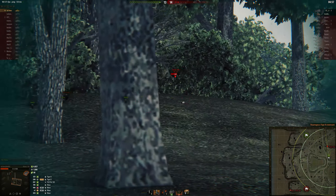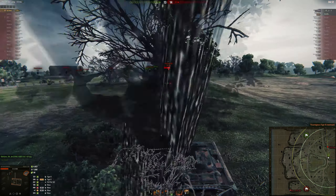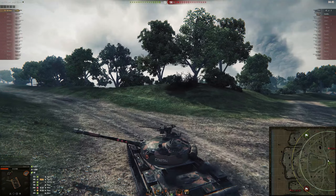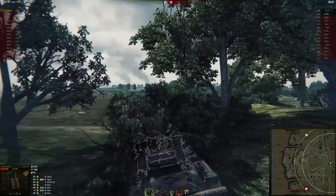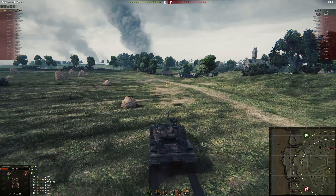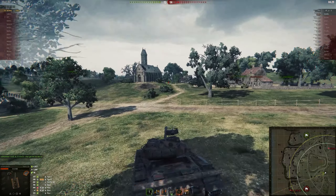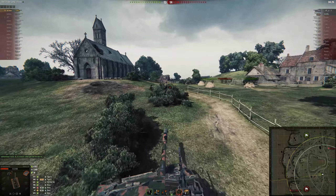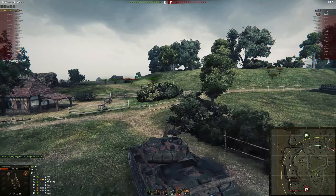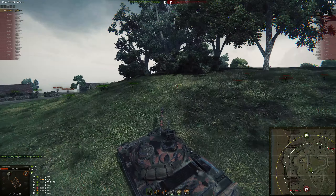He should still be able to get the kill if he goes over to his right. That'll deal with the Tiger 2 - he wasn't much of a threat but he was spotting him, so that's a problem. He might want to just kite the 183 at this point. When you're in this kind of situation it's always good to reset your positioning and approach from a different angle. If he continues to fight from the same angle every time it's very predictable and the 183 can pre-aim, but coming from a different angle can confuse the enemy.